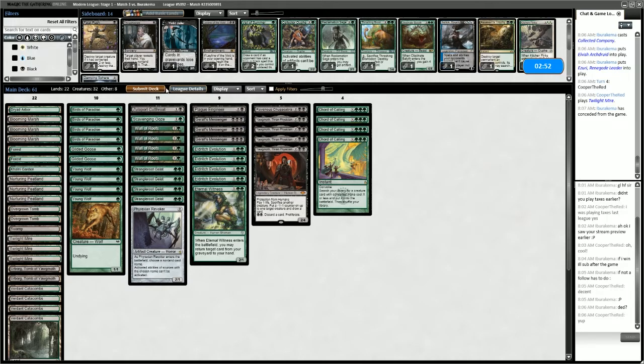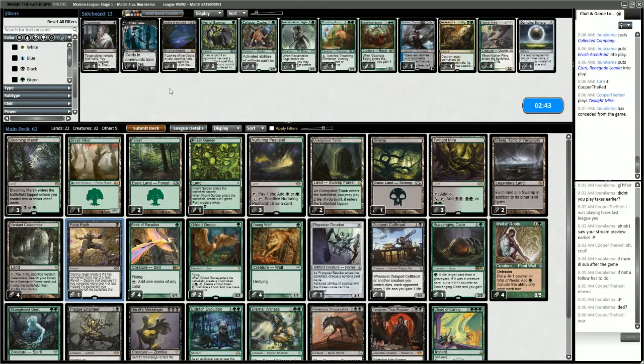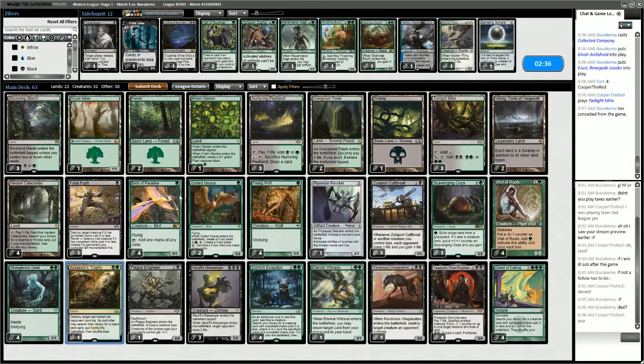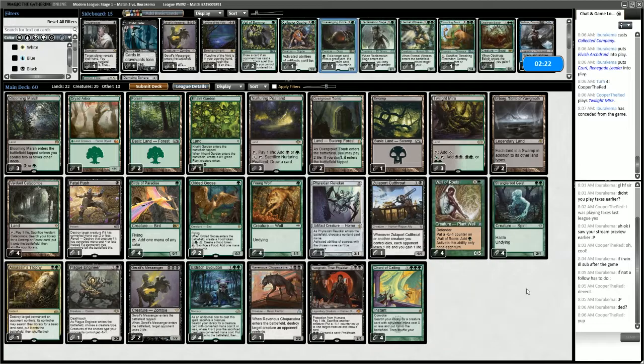Playing against Elves — definitely bring in Plague Engineer. What else do we want versus Elves? Fatal Push. And maybe Assassin's Trophy. The Phyrexian Revoker actually seems quite good. We can take out Eternal Witness, take out one of our Messengers, and Scavenging Ooze.